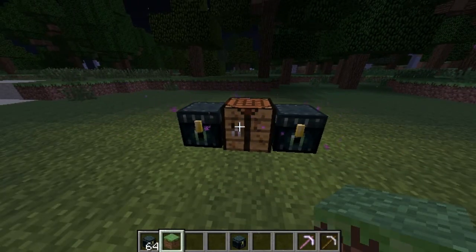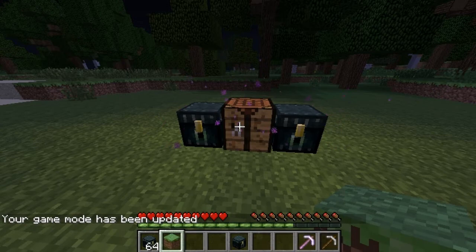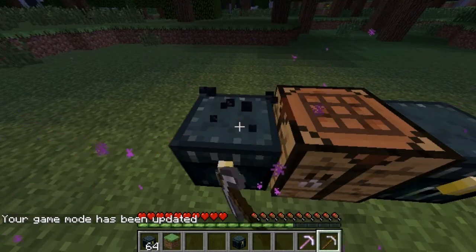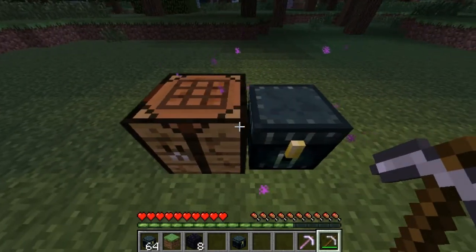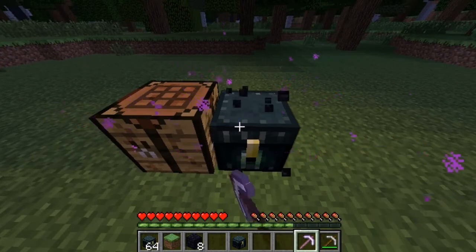Now, there's only one way you can break an ender chest and get the ender chest back, and that's with a silk touch pickaxe. If we go to game mode survival and you just break it with a regular pickaxe, it will just give you eight obsidian. You need at least an iron pickaxe with silk touch to get an ender chest back — you don't need diamond, you just need iron. As you see, it gave me eight obsidian back. If I break it with silk touch, it will give me back the ender chest.